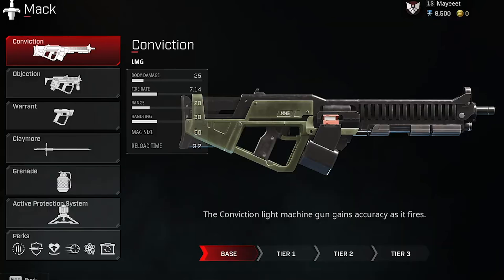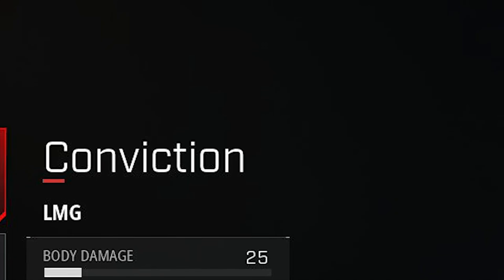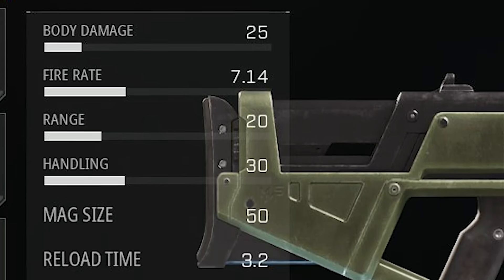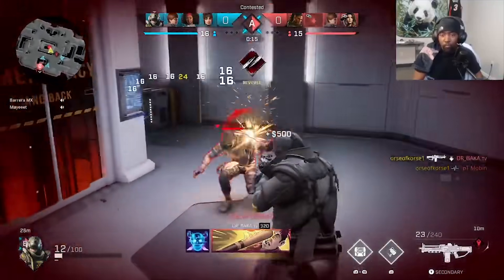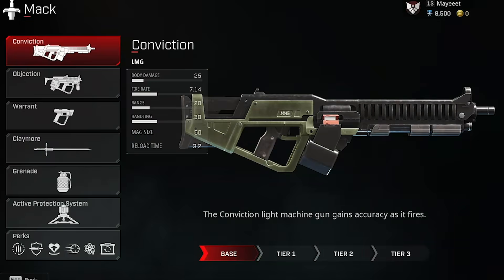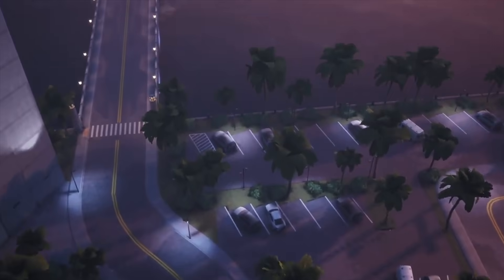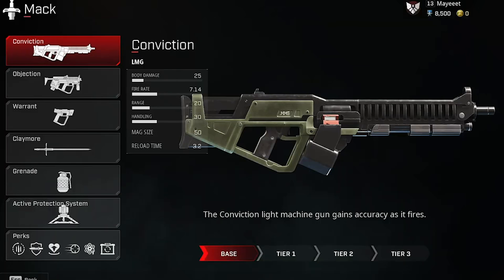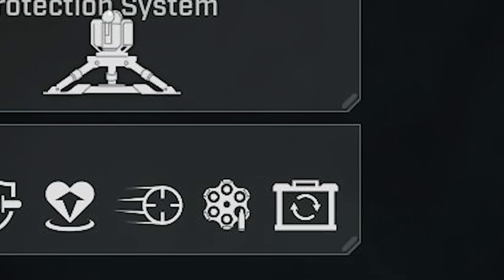Mac is going to get a new weapon called the Conviction — another LMG with 25 body damage, fire rate 7, range 20, handling 30, and a mag size of 50 with a 3.2 second reload. It'll probably be similar to the Maul in some ways. He also has the Objection, which is a shredder — we all know the Objection is nasty. His secondary is the Warrant, which just got a buff back to somewhat its former glory. He has a new melee weapon called the Claymore, which can deal up to 70 damage fully upgraded with increased lunge distance and greater range. His gadgets are the Grenade and the Active Protection System. His perks include Resupply, Replenish, Stalker, Bounce Back, Toughen Up, and Berserker.